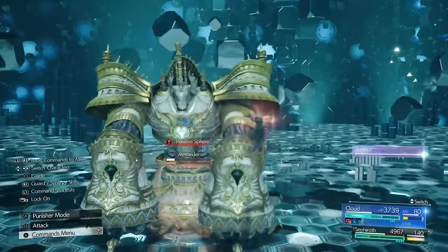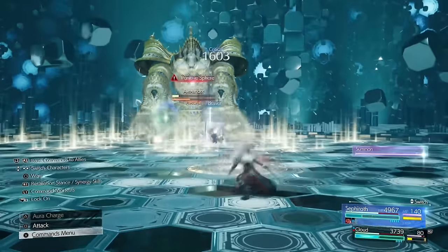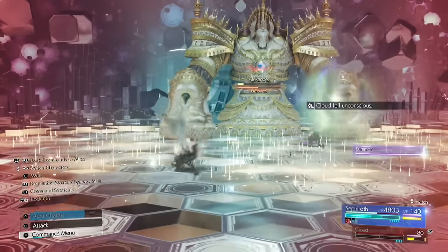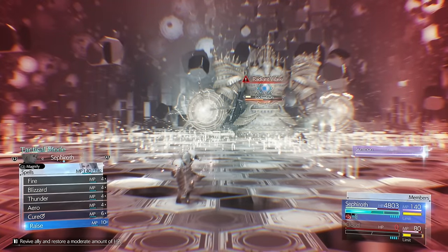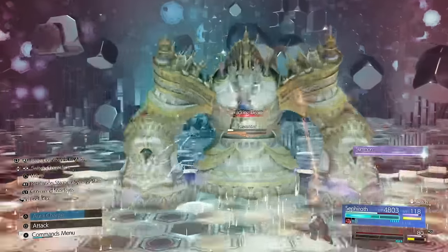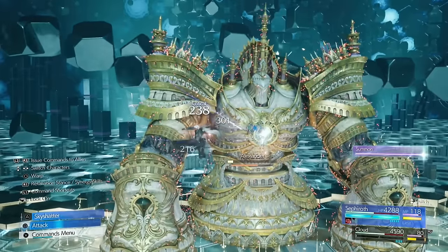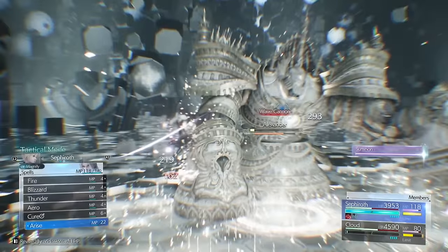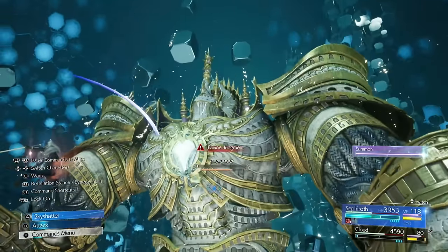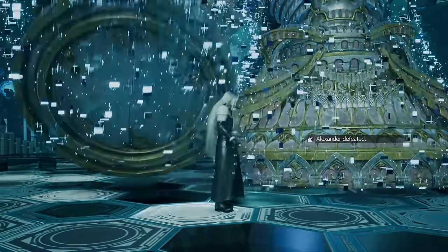Basically once we've done this he's dead. Just make sure you're not getting hit by too much crap on the floor — if you're in the air that's perfect. But moves like this bring you back down to the ground, which is why Cloud died here. He had Reprieve on which keeps you alive, but the stuff on the floor continuously hurts you. Get him up, don't panic — he will continue to take damage while he's in that. Dodge around in the air with Sephiroth to avoid everything, stay above the floor, and you can attack while airborne with Zantion. Alexander down.